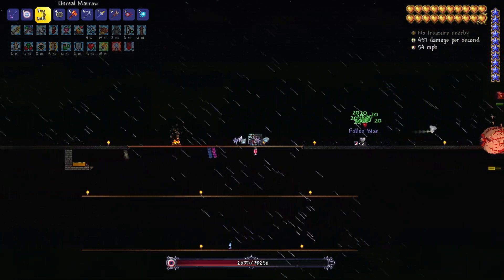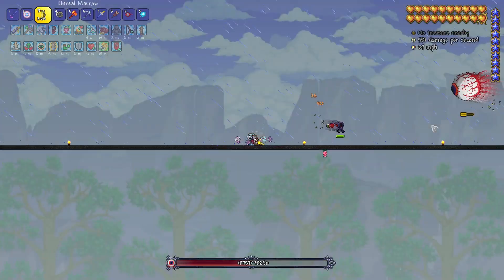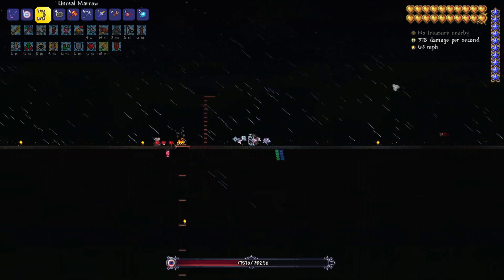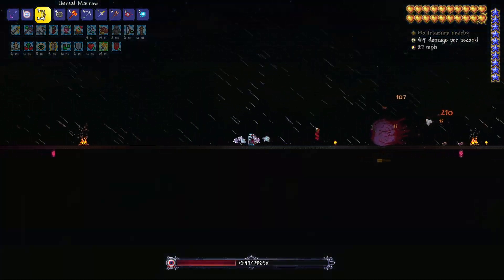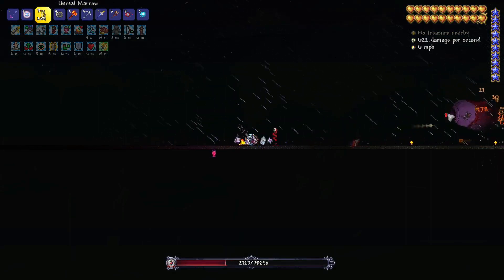If we get these guys down, we'll be able to make our Hallowed set for sure, because I have the chest piece and the legs — the only thing we're short on is the helmet. So we will be able to get our next progression going, our next stage in the armor progression after this fight. Oh, here we go — second phase! Let's really focus this guy down.